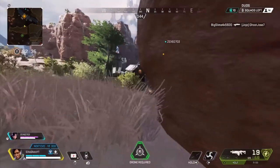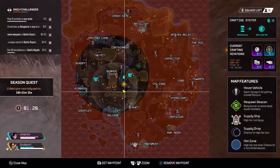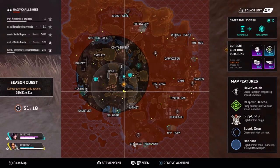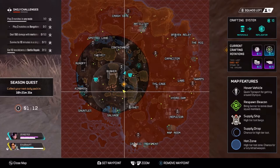All you need for this glitch is Crypto and his drone. I'm also going to be showing you guys how you can make the care package land instantly on the ground really, really fast. I'll show you guys how to do that too.